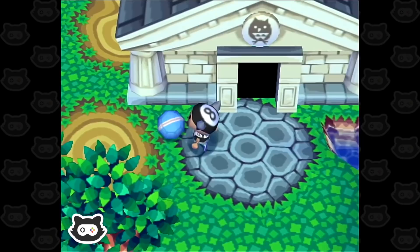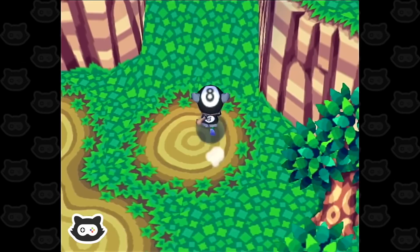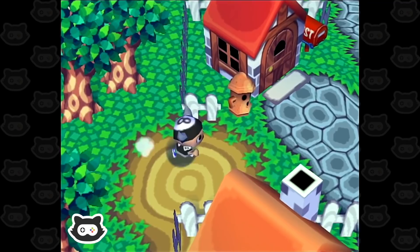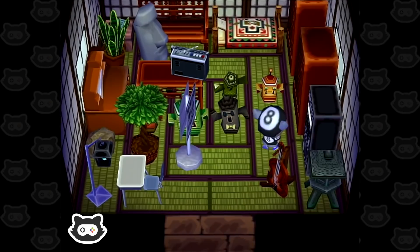Oh no — we almost forgot about the turnips! Let's get rid of this ball away from the sea because we don't want to kick it and lose it. We need to head back to our house, get our turnips and see how much Tom Nook is going to give us, because this is the last day we can sell our turnips otherwise they go rotten. It is Saturday and tomorrow Joan the turnip seller will be back again.